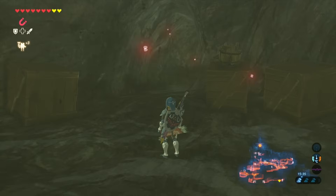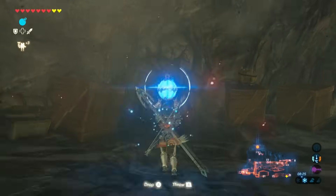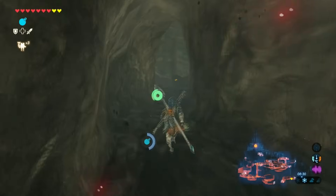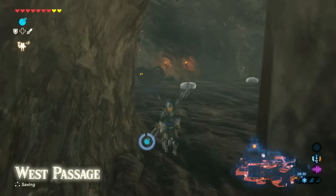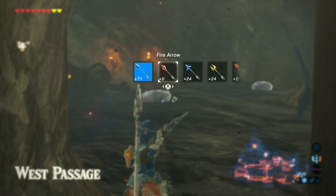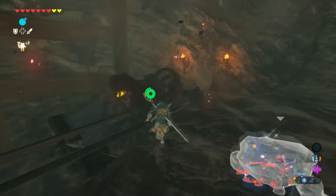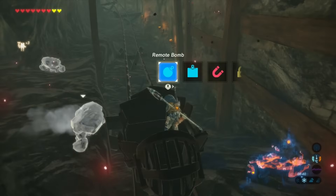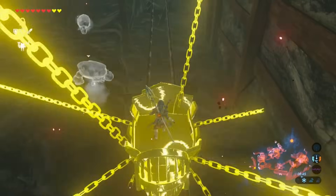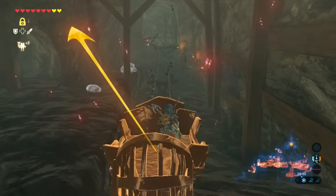Once you've made it to the cave you're going to see that there are a bunch of rocks blocking your way, so just use your bomb rune to get rid of them and go through that pathway. Once you go into the pathway you're going to see some enemies — those two little ice blocks are enemies. You can choose to ignore them, or if you want to kill them you can use fire arrows. If you don't, just make your way to the mine cart you see here and use your stasis rune, then hit it.